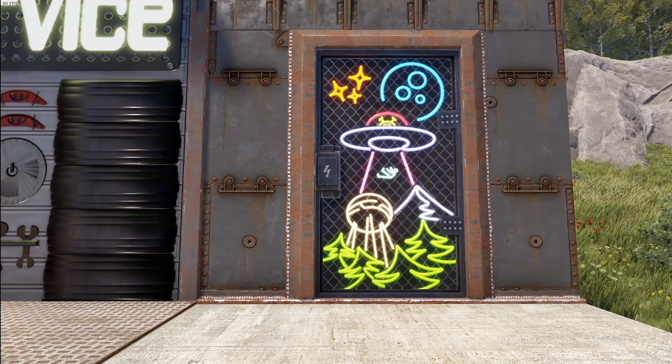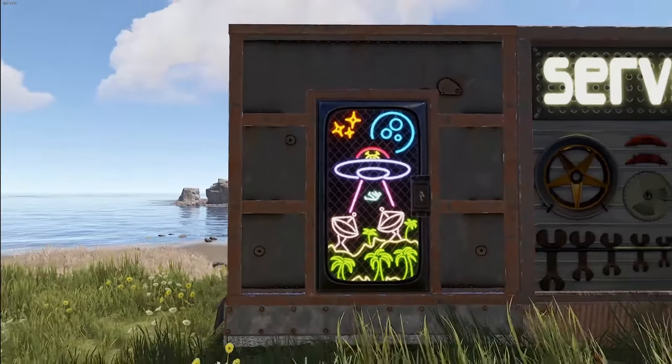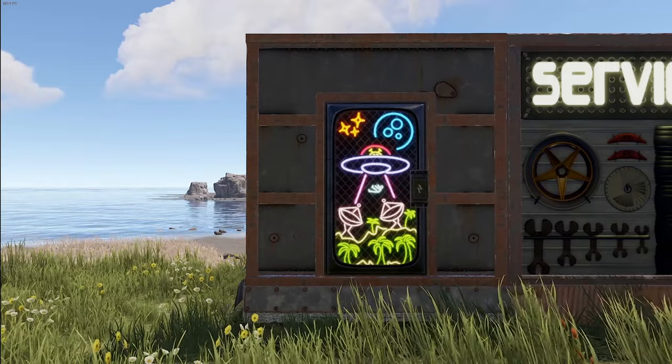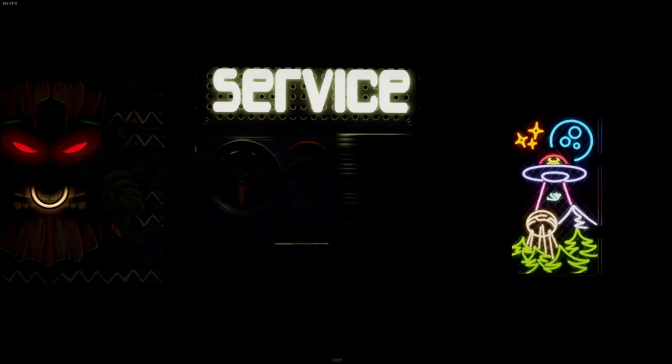And last but not least, we do have a single armor door: the first contact armor door. We'll pop through to the back to show you that, and then kill the lights to take a look at all the glow.